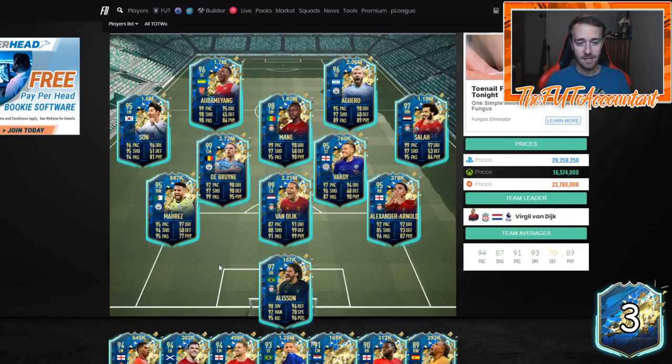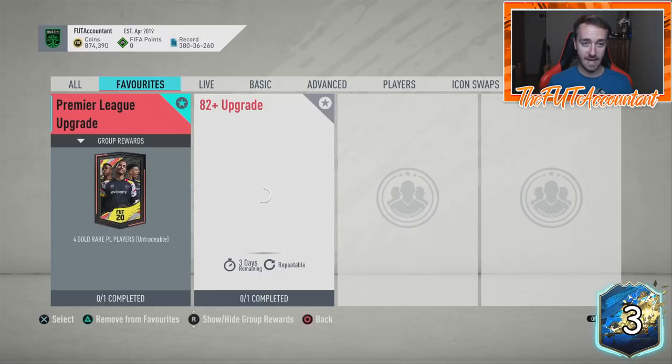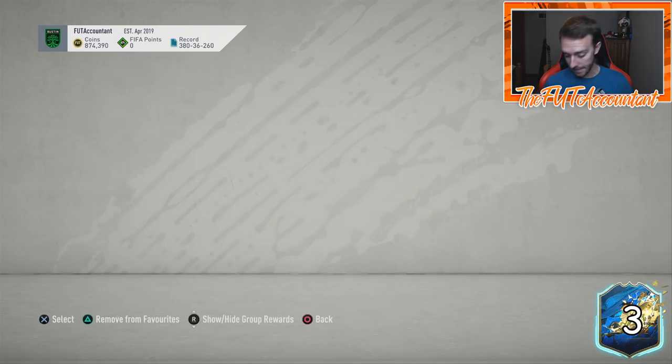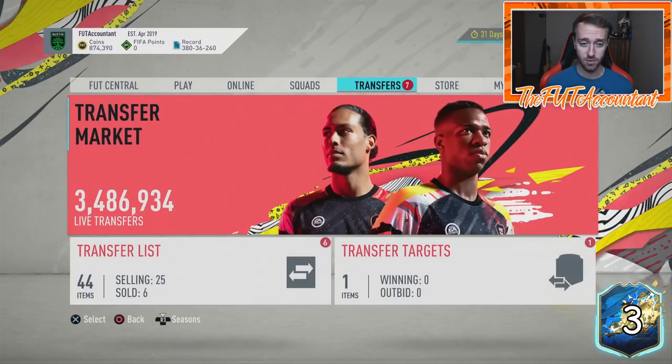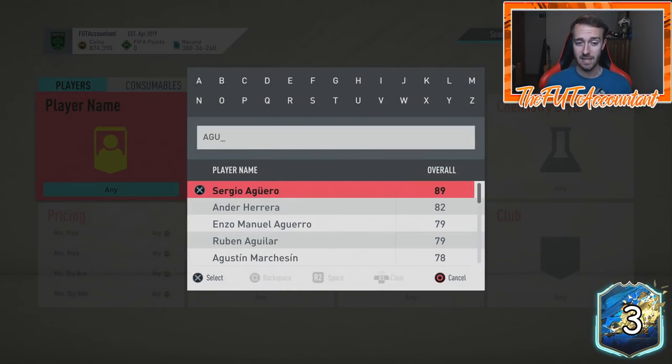Mane was over 2 million coins, Son was a striker last year so that makes a difference, but he was more expensive. Aubameyang was even way more expensive, and Van Dijk — a lot of these guys were way more expensive last year. This year is just the year of supply with all the lightning rounds and the amount of saved-up packs. A lot of people are saving packs through the more SBCs in the store, so we have a very supplied Team of the Season. People are hitting these SBCs so hard that they don't want to do anything else, and that's dropping these prices.